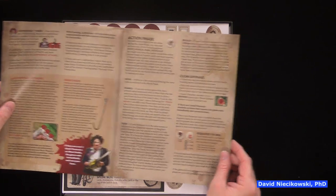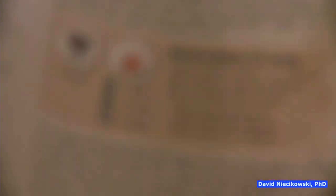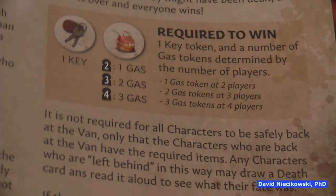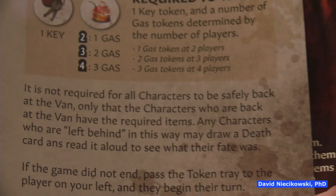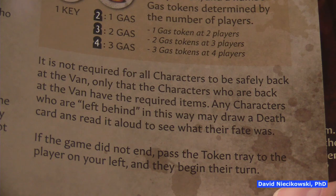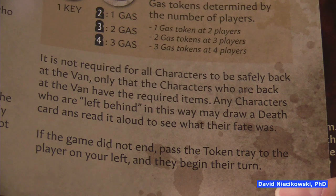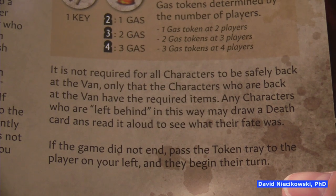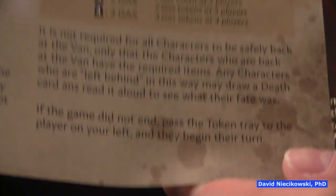To win, you need one key token and a number of gas tokens determined by the number of players — one gas for two players, two for three, three for four. Only the characters back at the van need to have the required items. You can leave each other behind. Any characters left behind may draw a death card and read it aloud to see what their fate was.